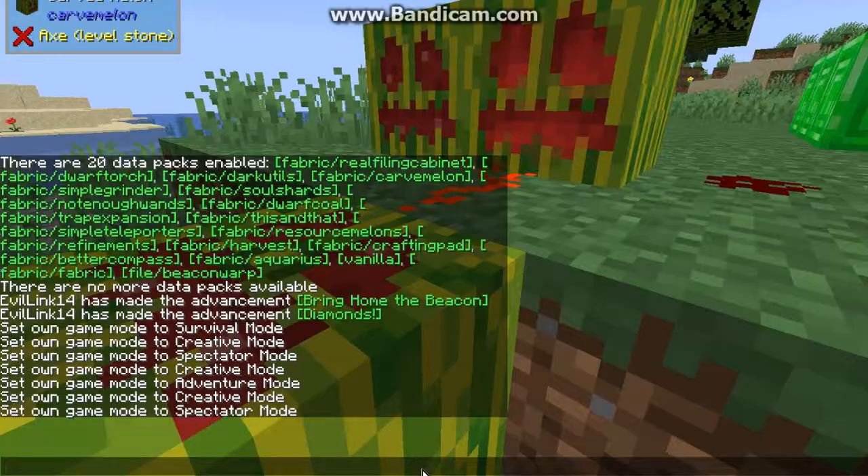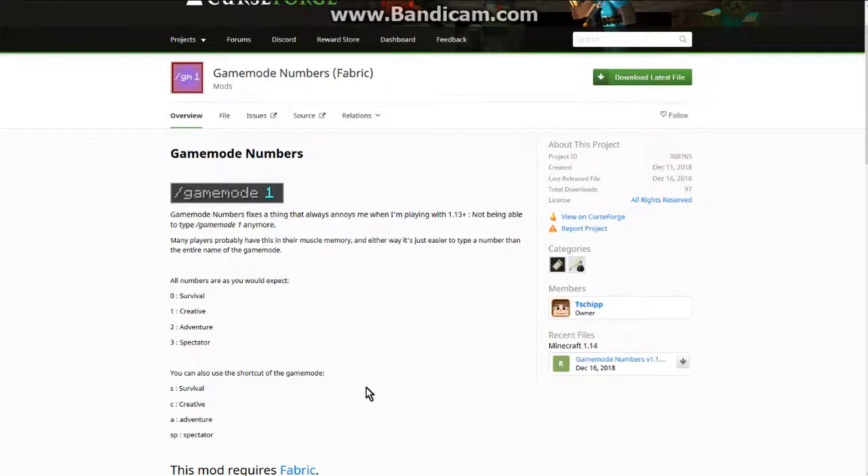So numbers as well as letters actually do work if you don't want to use the full word, like you would with 1.13 and 1.14 at the moment — the game is a bit different since the gamemode changes.